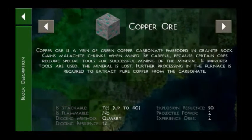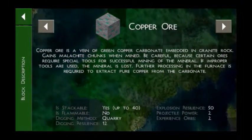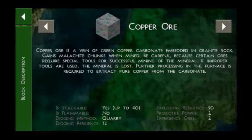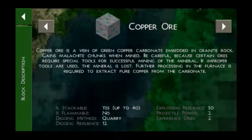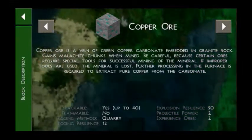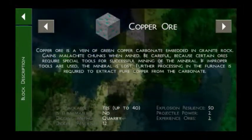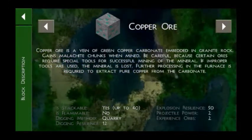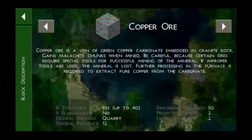Copper is not as easy to find as coal. Coal is usually found above the surface itself or just around five or six blocks down, but copper is found deeper, near the boundary of basalt rock. Then there is iron — but first, let me say copper is very important.